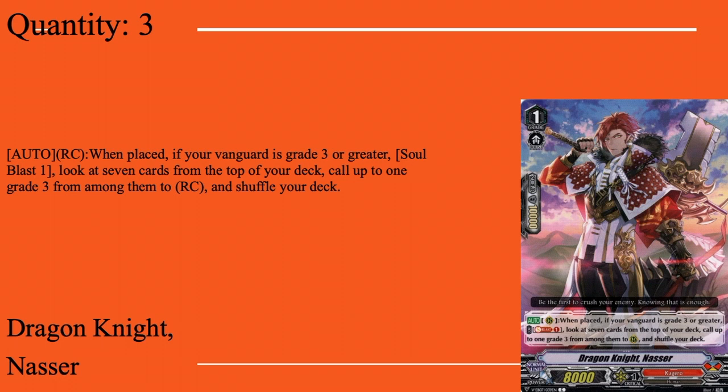Moving to our grade one lineup. First card: three copies of Dragon Knight Nasser. I rarely use this guy but, as I said, this deck is made to take full advantage of the Re-Birth, so we chose cards that can get rear guards more easily. Nasser is grade one, boost, 10k shield, 8k base. Auto rear at grade one: if your vanguard is grade three or greater, soul blast one, look at top seven, call up to one grade three from them to rear, and shuffle your deck. He calls a grade three — really nice — it's a way to get a second lock unit.